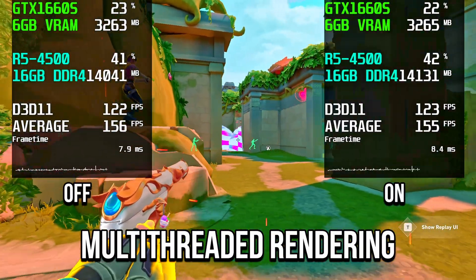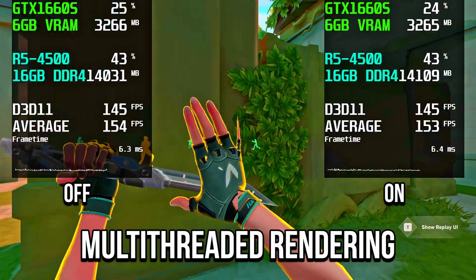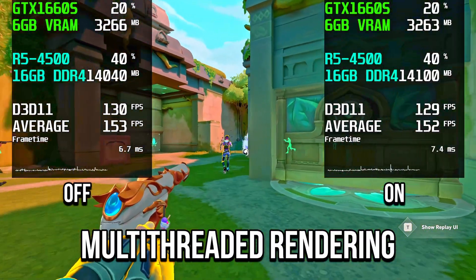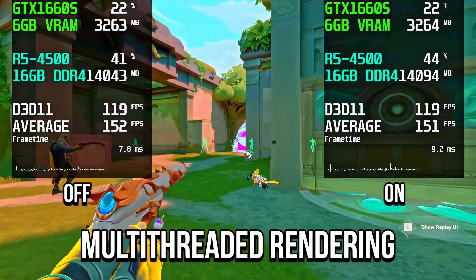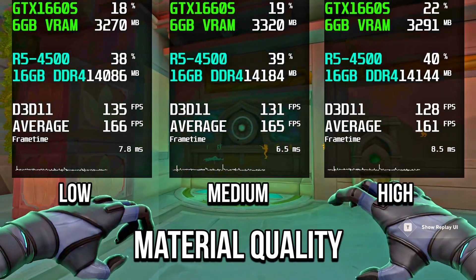With multi-threaded rendering, there were no major differences in GPU usage, video memory, or average FPS. However, if you have a processor with multiple cores, it's best to keep it set to on.